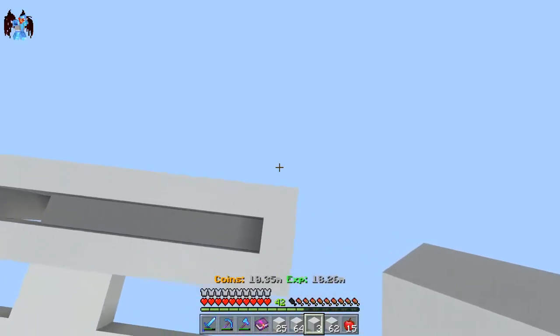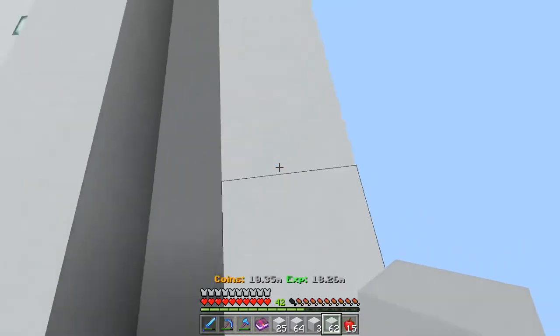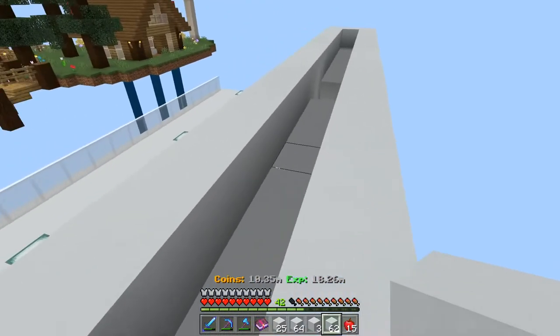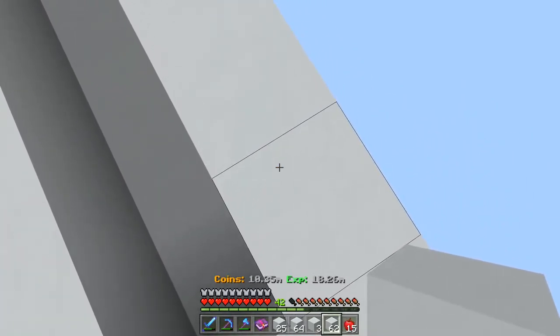It's starting to look really good. This is going to be like our killing chamber. We're not going to need water sources to pull them in because they're just going to get lured towards you, but we do need space for them to spawn.